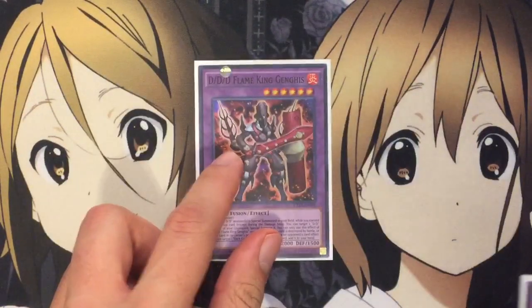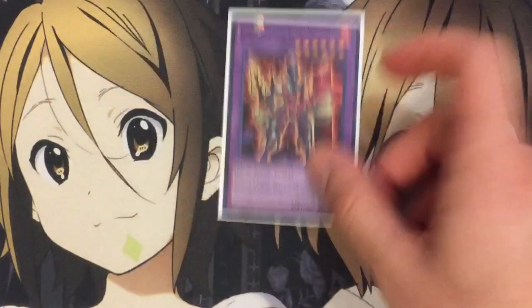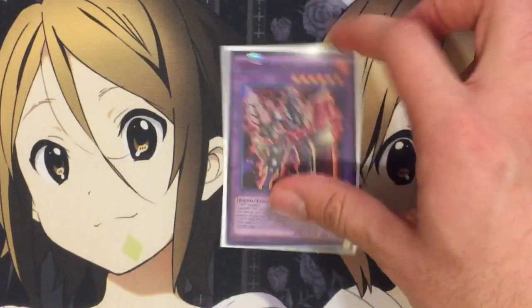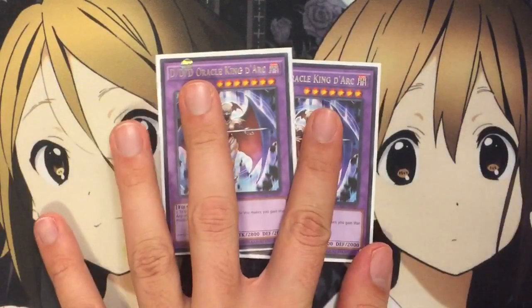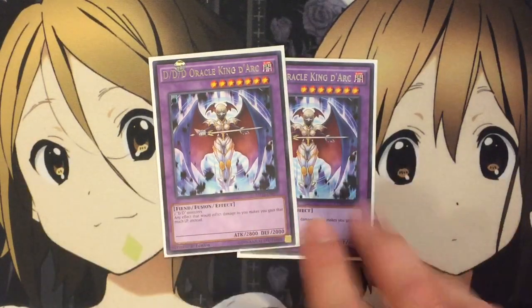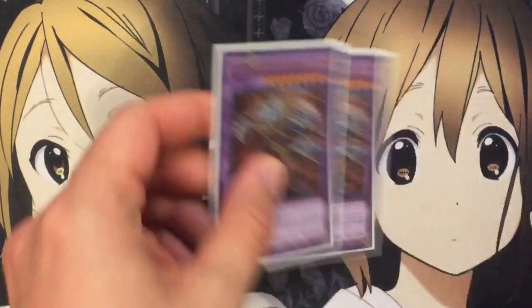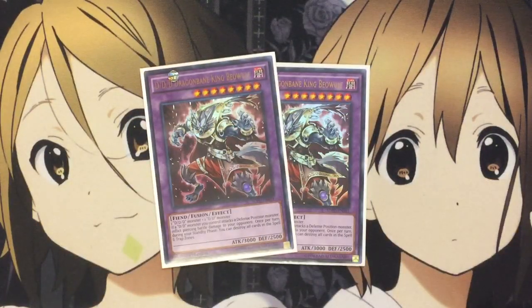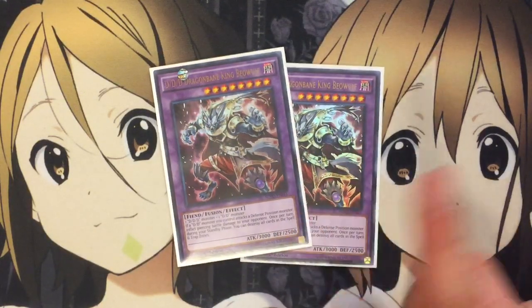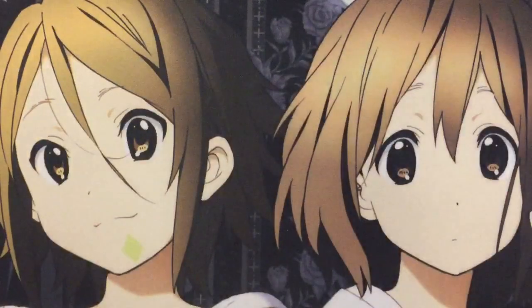For the extra deck, I have one DDD Flame Genghis — a special summon effect and a contract add-back effect. I might bump him to two; I only ever see him come out once, but he's still a great special summon combo play. I run two King To Arc — he allows any inflicted damage you would take to become life points gained instead. So with three contracts on the field, you'll gain 3000 points each turn. I run two King Beowulf, the new one from the deck. He gives all your DD monsters piercing, and during each of your standby phases, destroys all spells and traps in the spell and trap zone. At 3000 attack with that effect, it's an incredible card. You just need a DDD monster and one other DDD monster to make him.